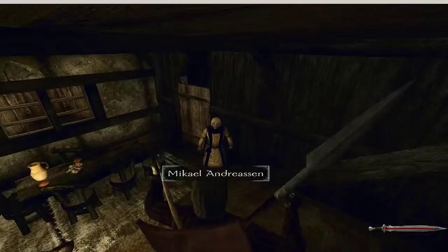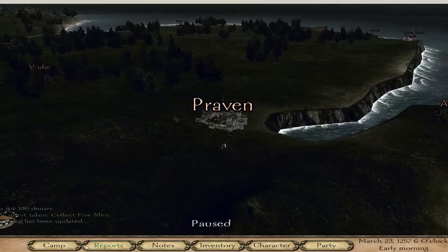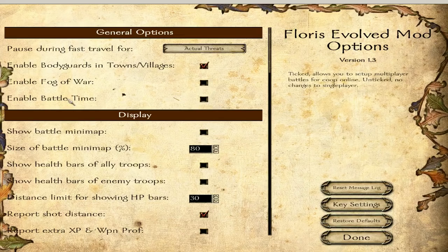This is the part that matters. You're gonna want to click on Camp, and then click on Mode Options. Remember, this is only necessary if you're hosting your own co-op game and want others to join. You'll see the third option — it says Enable Battle Time. It allows you to set up Multiplier Battles for Co-op Online. Make sure you enable this if you want to host your own game.